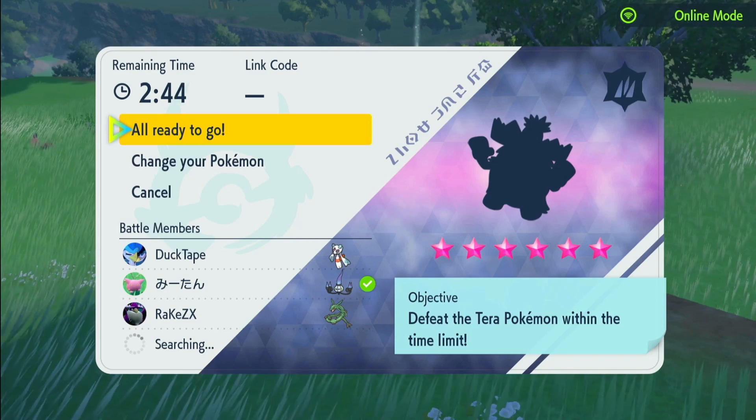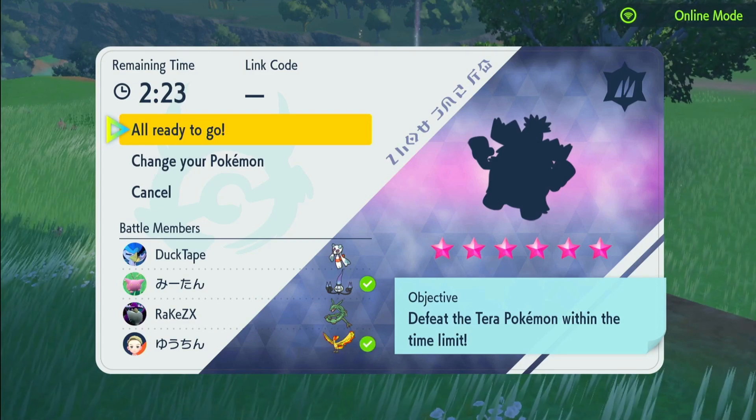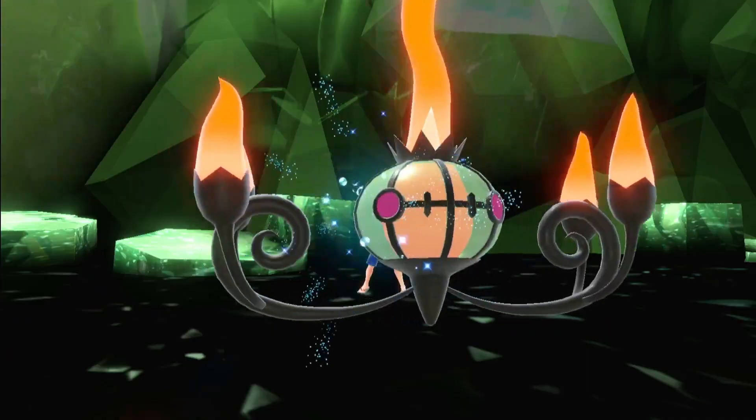I'm hoping people understand what I'm trying to do here and we get at least one Ice type. Imagine how difficult it would be to have a full team of randoms all going Ice types — it's like everyone's just going Fire types. We have a Chandelure, a Scizor, and a Mudsdale. Let's just begin.